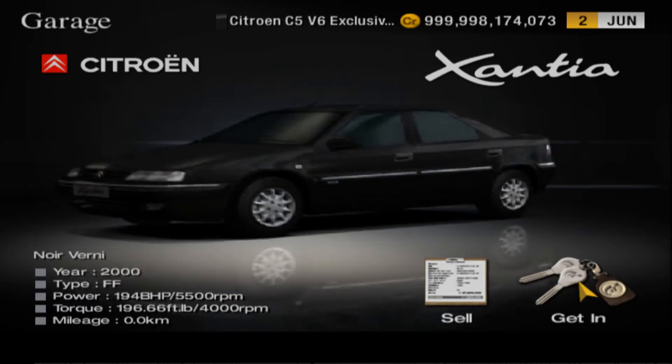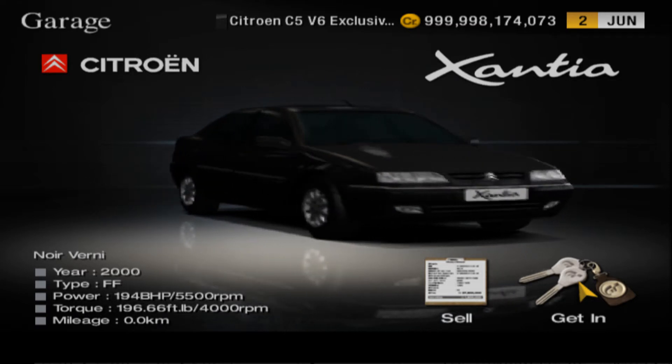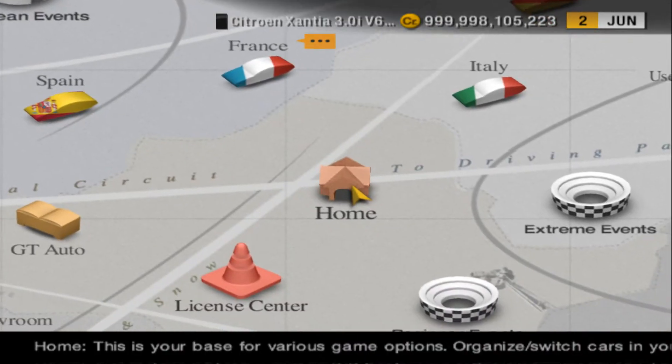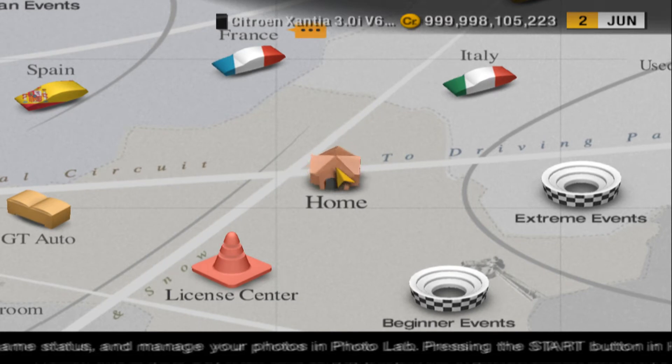Here's the Xantia - the C5 is done. I'm just going to quickly breeze through the upgrades with the Xantia and join you in a second. Both the Xantia and the C5 are done with the upgrades - they're both at about the same horsepower and the same weight figure.